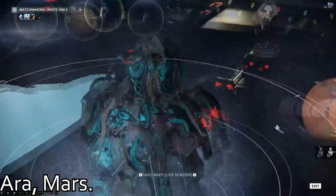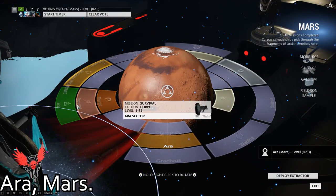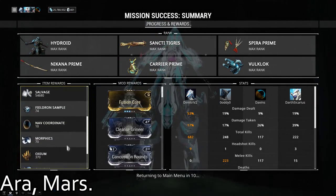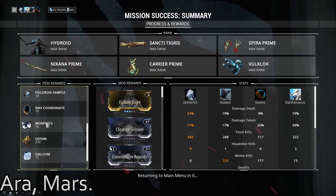Gallium. My preferred spot for Gallium is Ara on Mars. For me, there really is no other competition here. Out of everything that I've tried, nothing came even remotely close to this node on Mars. Not only that, but it's a low-level planet as well, meaning pretty much everyone has access to this place.